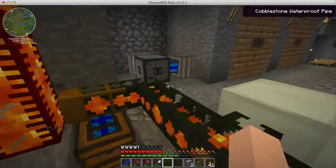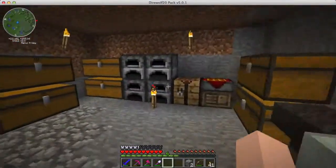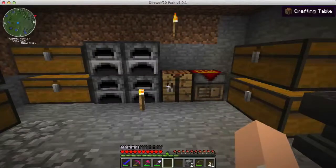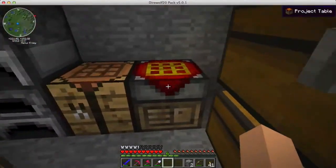My next step is to make some more geothermal generators - there are quite a few steps involved, so I think I'm going to get that set up off camera. I've been using this project table pretty much just as a crafting table, but I haven't been using this slot right here where you place a plan - a template which you can use to store recipes. I'm going to set that up right now.